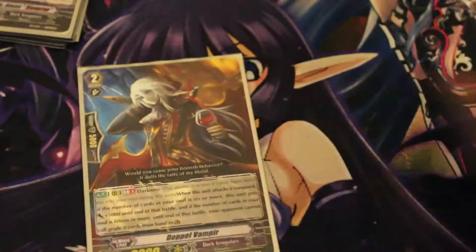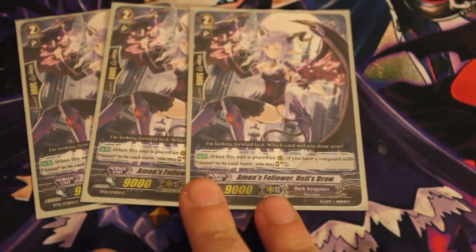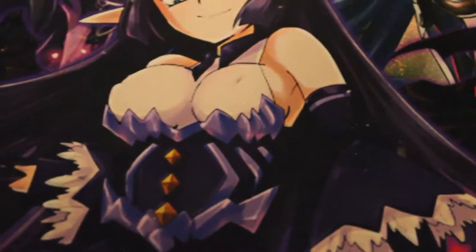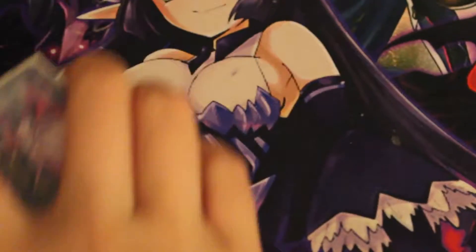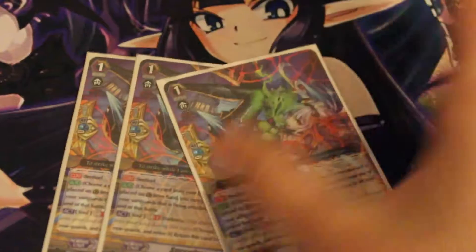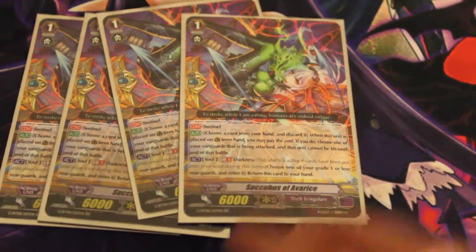Going down to grade twos, I run four Doppel Vampyr, three Amon's Follower Hell's Draw, and three Amon's Follower Hell's Nail. In grade one I run four Serpent Charmer, four Doreen the Thruster, and four perfect guards which I use Succubus of Avarice for.